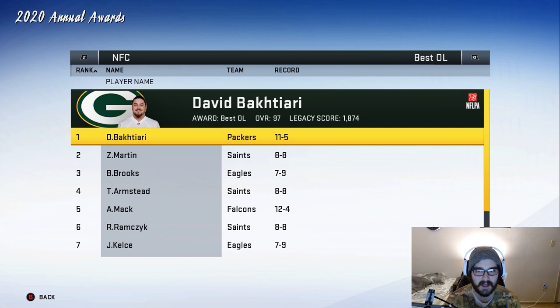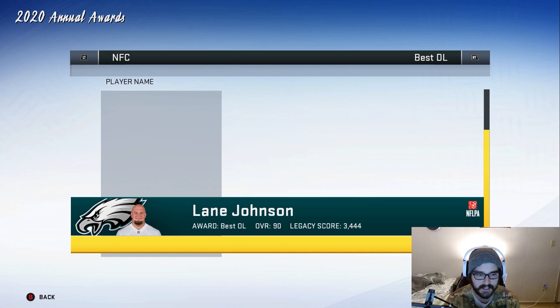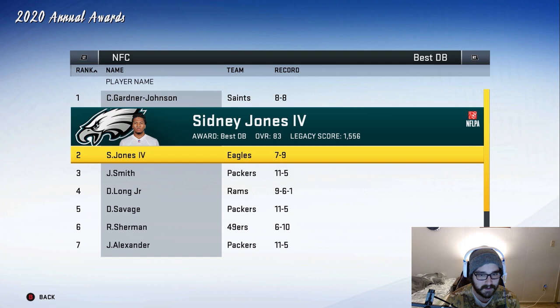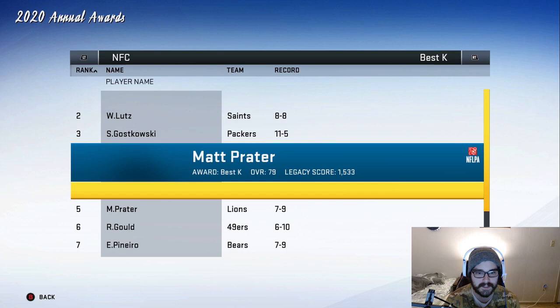David Bakhtiari is the best offensive lineman, Brandon Brooks is at number three, Jason Kelsey at number seven, Lane Johnson at number ten. Best defensive lineman goes to Aaron Donald, of course. Best linebacker goes to Khalil Mack — nobody from the Eagles. Best defensive back goes to Chauncey Gardner Johnson, but Sidney Jones is at number two — he got very close to winning it, and I really hope that's a development trait upgrade for him. Jake Elliott is at number nine on the best kicker list — definitely not bad.